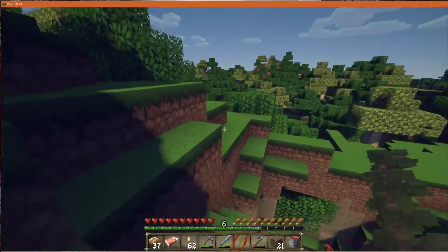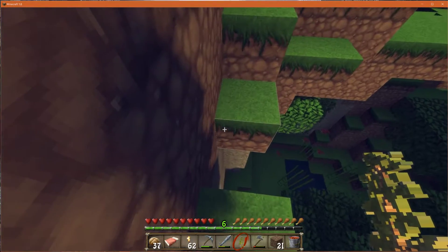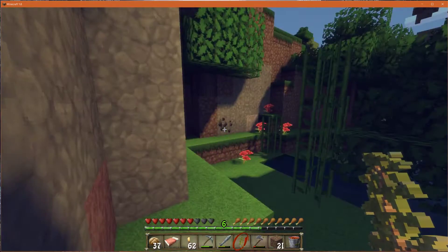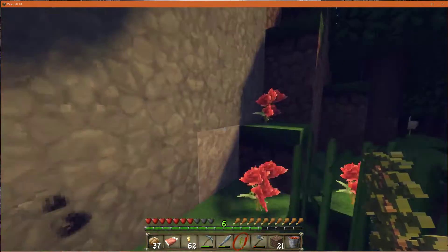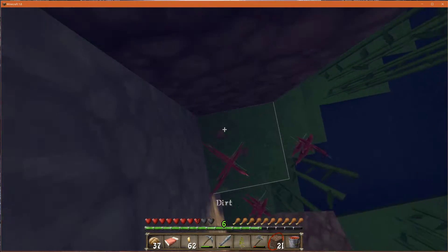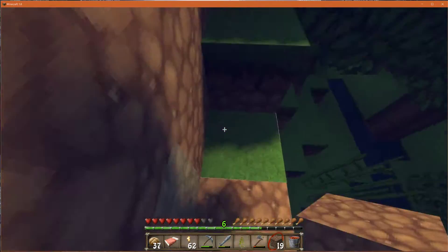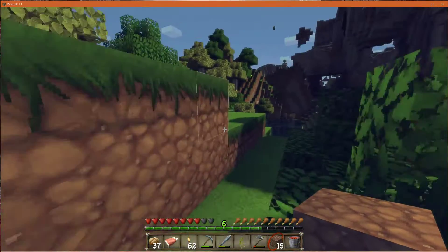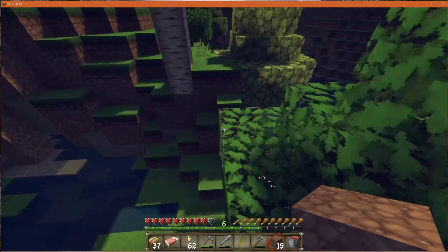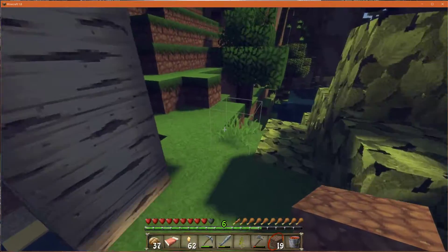And we're going to break a sapling — oh no. What an idiot. My parkour skills are legendary. I had a one block jump to make and I managed to not make it. There we go.